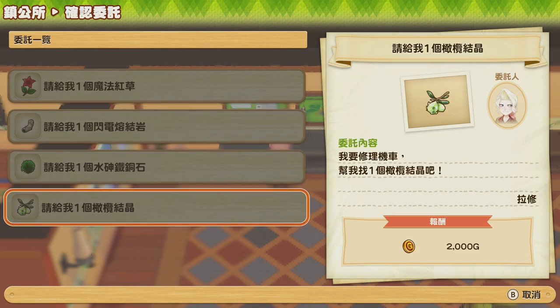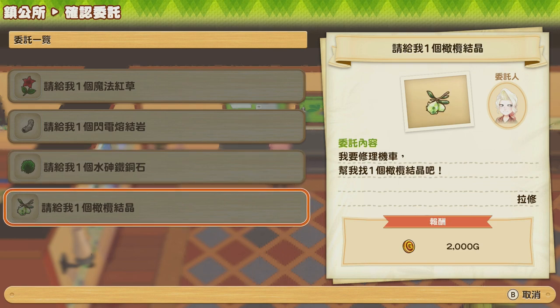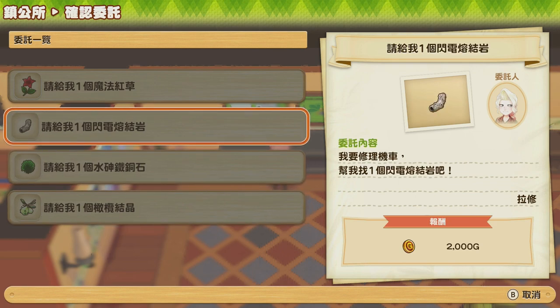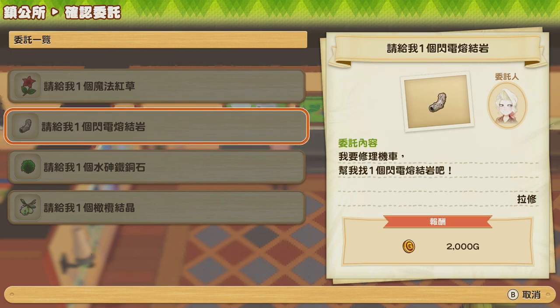I have no idea why fixing a motorcycle would need these types of materials, but once we give them to him, we'll be able to get our motorcycle back. You can find Pflugerite by cleaning area 1's puddles, Osterite by cleaning area 2's puddles, and Olive Crystals by cleaning area 3's puddles. So in order to fix your motorcycle, you actually need to have already unlocked all three areas.